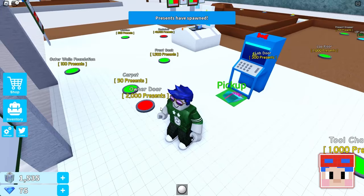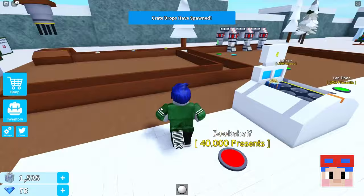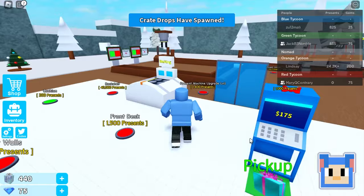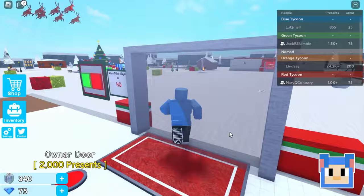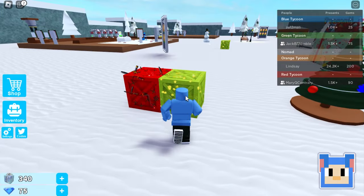Presents have spawned. It's not letting — present dropper. Oh, another one. Nice. Let's see, it says they're spawning but I can't collect them. Hmm. Oh, these are ready. Crate drops have spawned. Where are the crate drops? Wait, there's reindeer flying above our head. Are they dropping anything? Oh, look at them. They're so cute. They are.